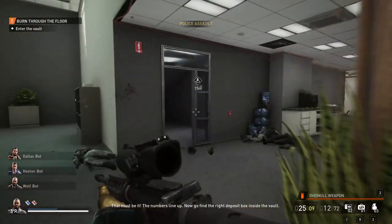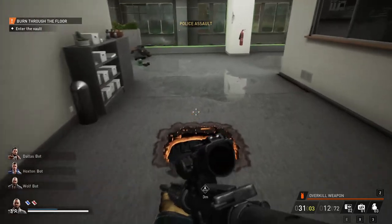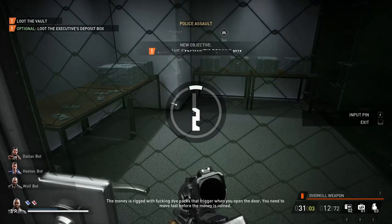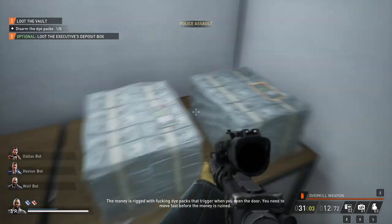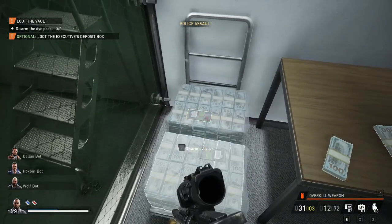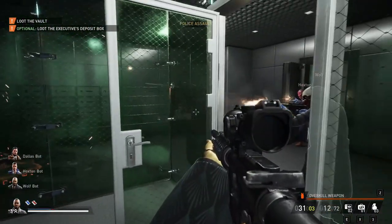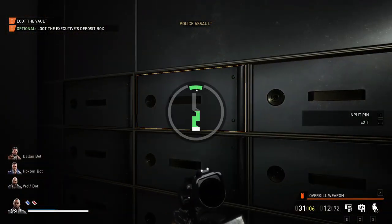Yeah, I found a deposit box — I guess it does give you an indicator. It didn't do that in the beta, but that's good. That's a lock! Let's just lockpick this — dye packs. So I just have to quickly do that. Since I'm playing solo, I'm probably not gonna be able to get all of them, but we'll try to get as many as we can. Half the money's just gone.